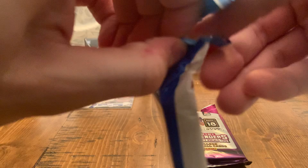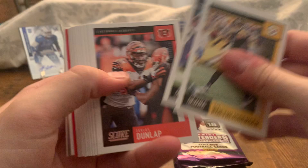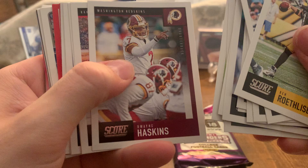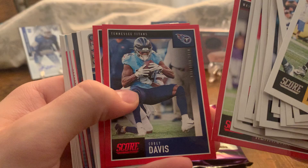Next we're going to go with Score. This is just a bunch of base cards — I wasn't expecting anything too crazy, just looking for some red parallels. Big Ben, Harry, Dunlap, Beasley, Chubb, Tyler Eifert, Jabril Peppers, Jacobs, Slayton, Bradley Chubb, Dwayne Haskins, Patrick Mahomes, Drew Brees — looks like he's going to retire. Here are our red parallels: we got Ryan Kerrigan, Corey Davis, and Kenneth Murray — that's going to be our rookie red parallel.